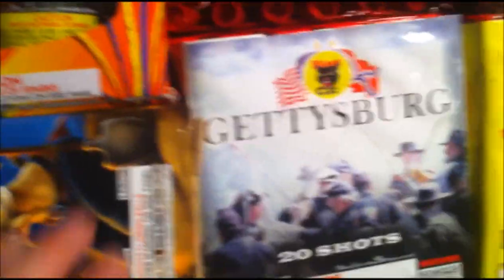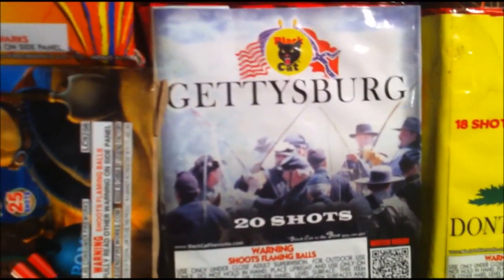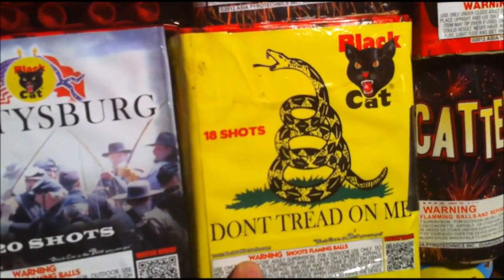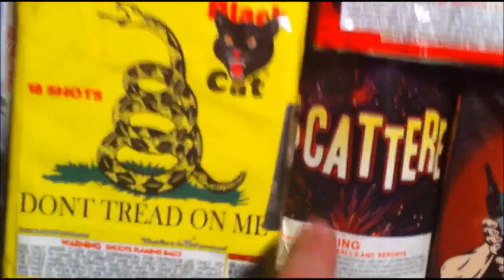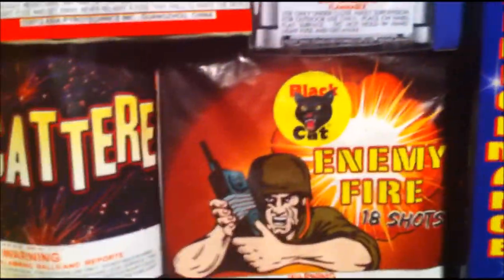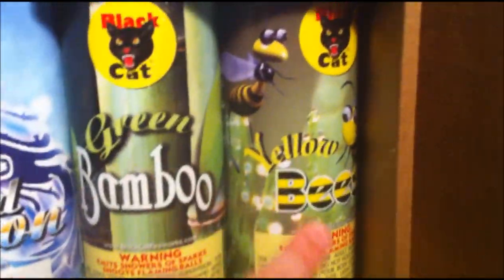Come over here to the Mother Load — looks pretty sweet, by Legend Fireworks, 25-shot cake. We got Gettysburg, 20-shot cake by Black Cat — that's pretty cool, can't wait to see that one. We got Black Cat Don't Tread on Me, 18 shots. We got a scattered little report-and-fountain by Black Cat. We got Enemy Fire, 18 shots by Black Cat.